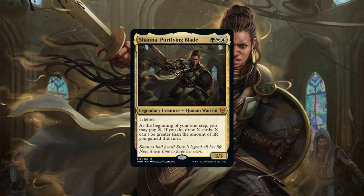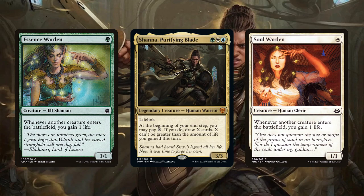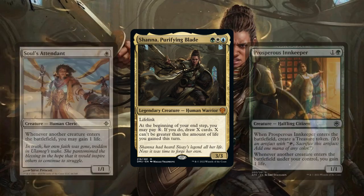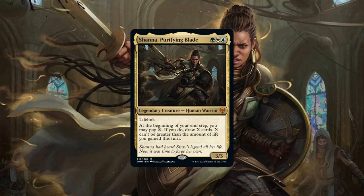Shana is clearly a life gain focused commander, aiming to have us accumulate life during our turn that she can then turn into card advantage for us. We'll be taking her in a life gain focused direction, aiming to take full advantage of all three colors at our disposal to generate as much life and then as much value from that life as possible. That means running the best passive life gain our colors have to offer, ensuring that almost every action we take — drawing cards, making land drops, ramping, casting creatures, and creating tokens — all generate life, ensuring Shana has a hefty pool to fuel her draw.